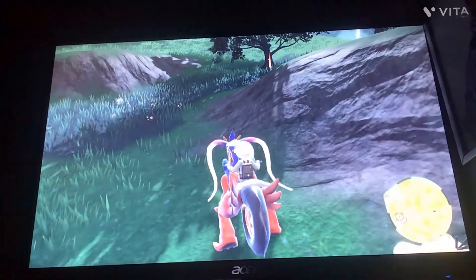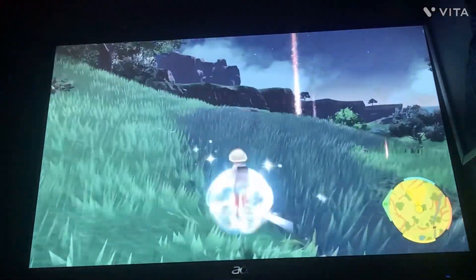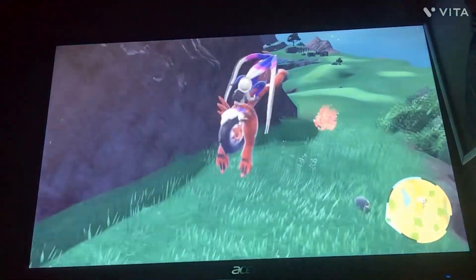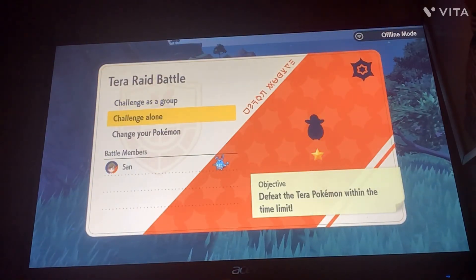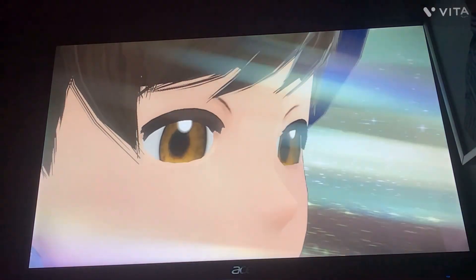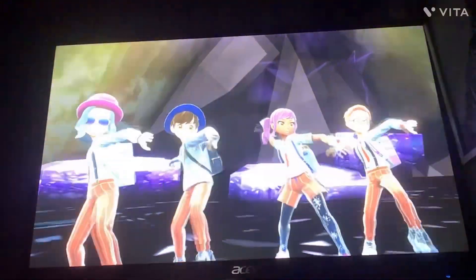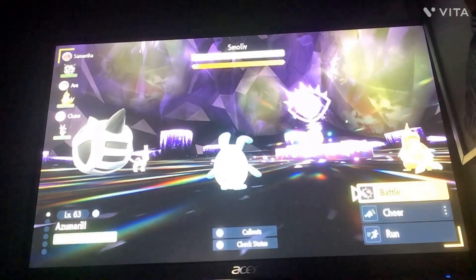You want to have water types, fighting types, dragon types, fairy types — every type you can get. If you see these really big beams in the sky, you're gonna want to go to them because that's an easy Pokémon catch. These are called raids. You're gonna want to challenge alone if you're not playing with anybody, and you'll get a full bot lobby with people to play with. This Pokémon has a power-up called Terastallize, and you have to beat it with three other people.